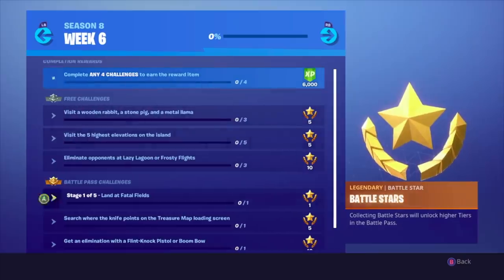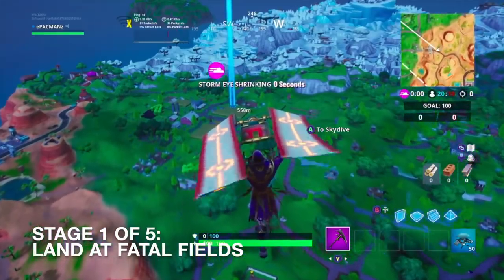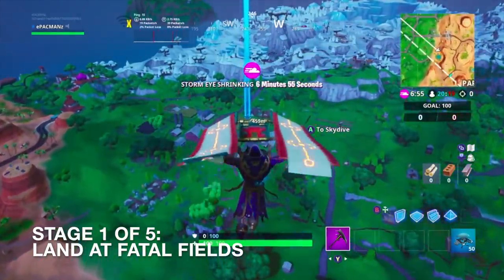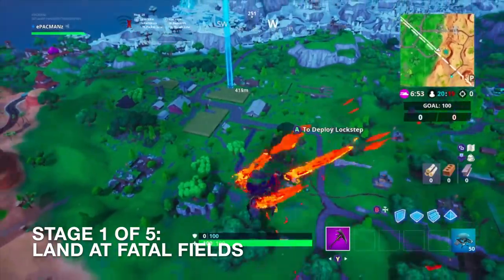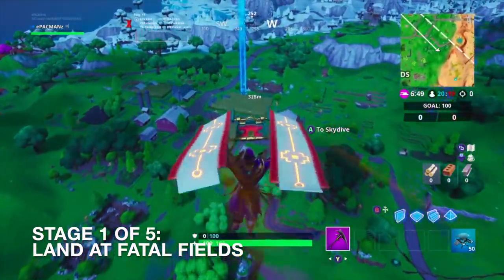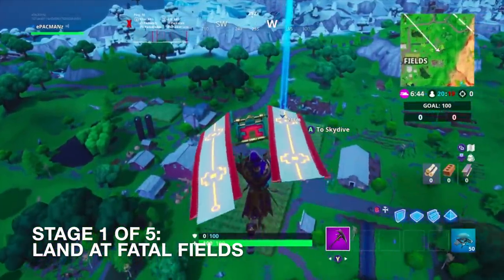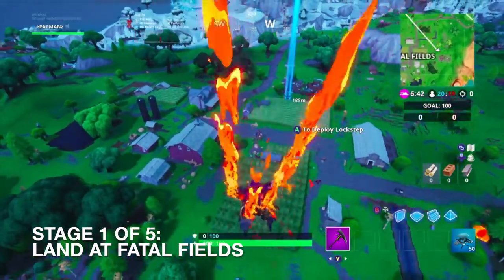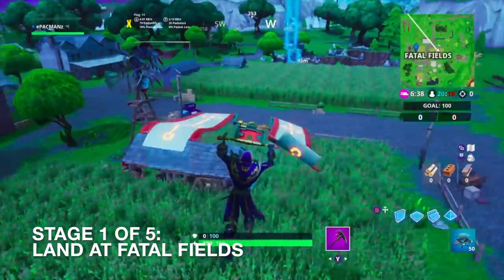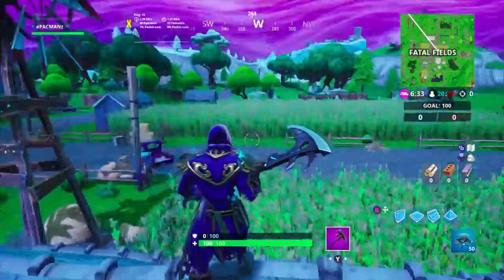We'll start with the easy one: land at Fatal Fields. A quick tip — make sure you actually land at Fatal Fields. I know it sounds obvious, but if you're landing short of it and you don't land where it says 'Fatal Fields,' you will not get credit for it. Just so you guys know. And here we are — stage one, land at Fatal Fields. We got it done.